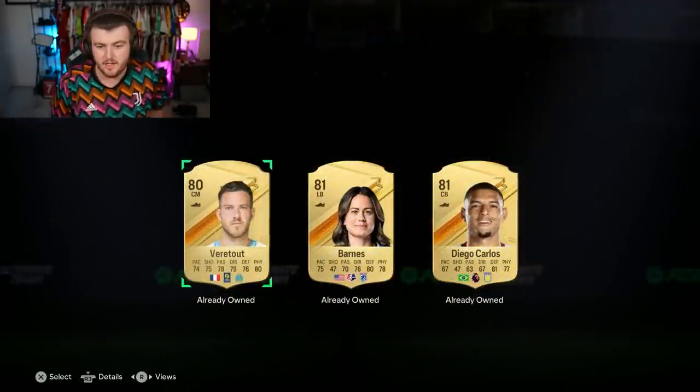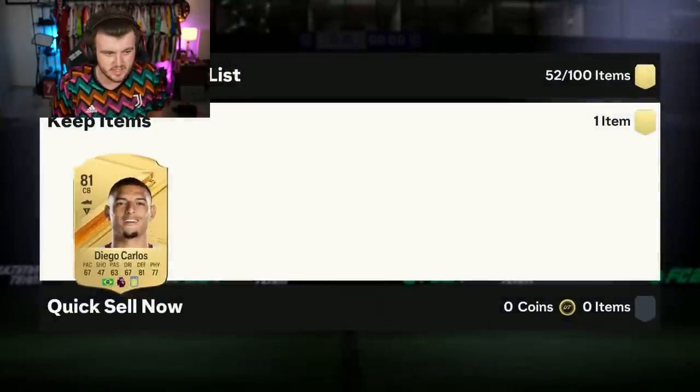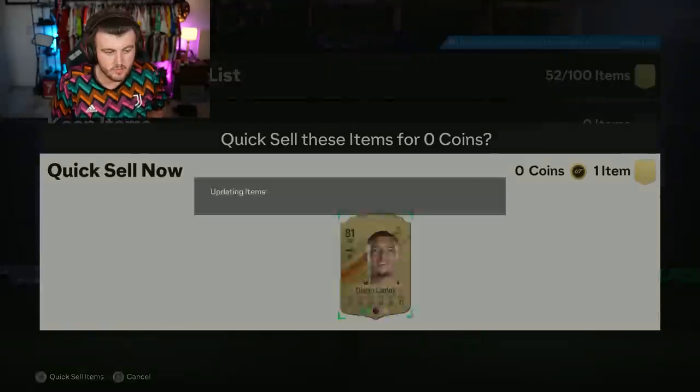Player pick first. That's actually not a great player pick at all - we got ourselves Diego Carlos, who is a duplicate untradeable.